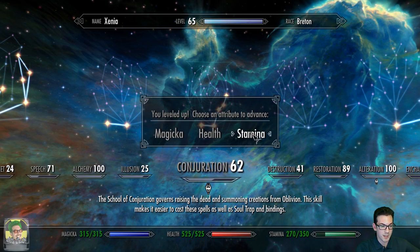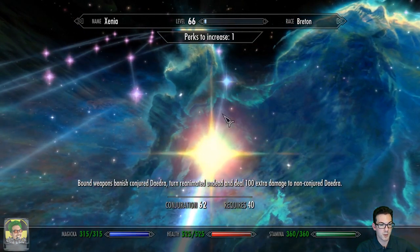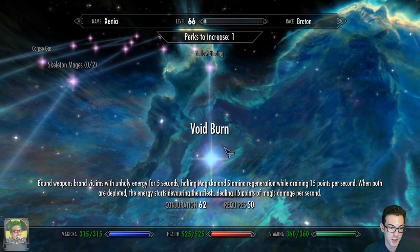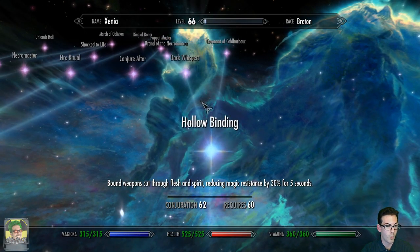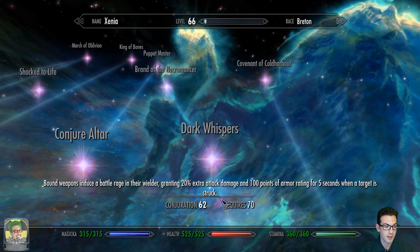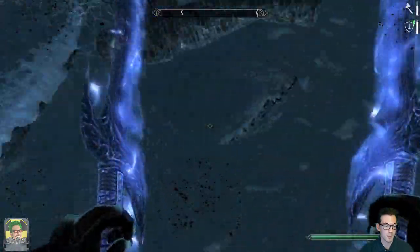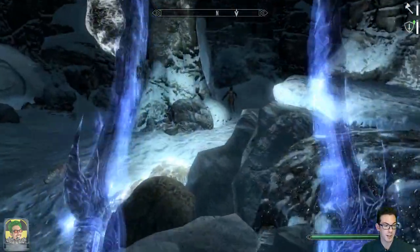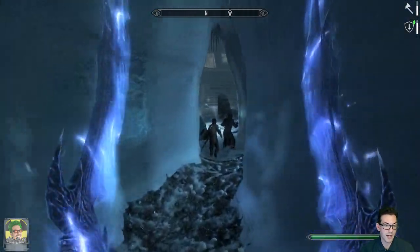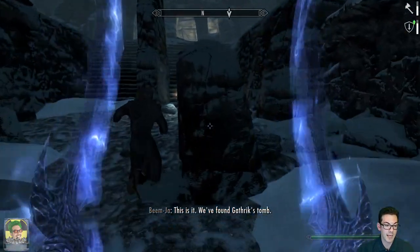I feel like I probably need more stamina. I believe I can go up one more level of conjuration here. There we go - now we can take down magicka and stamina regen. No way - we can get Hollow Binding, reducing magical resistance on our targets. And then Dark Whispers is the big one. I'm loving how fast we're leveling up conjuration - it's absolutely insane right now. I use conjuration all the time. Literally everything I do is conjuration.